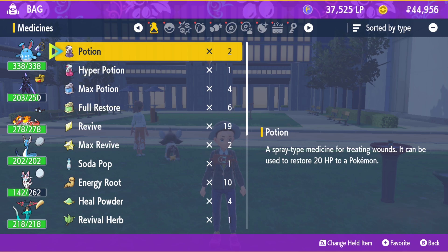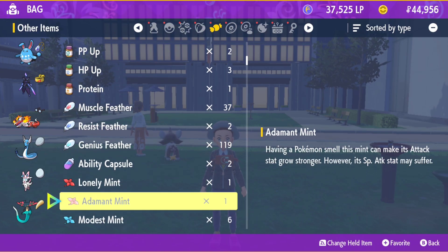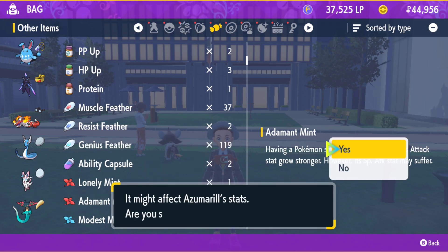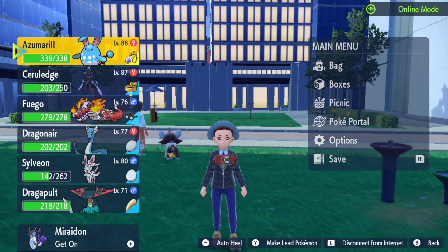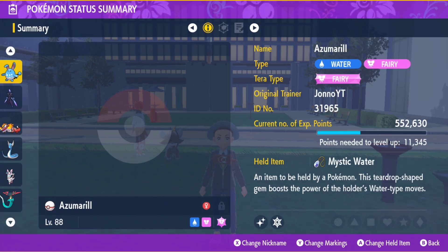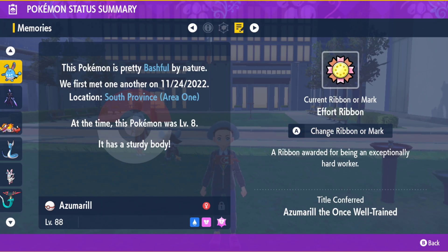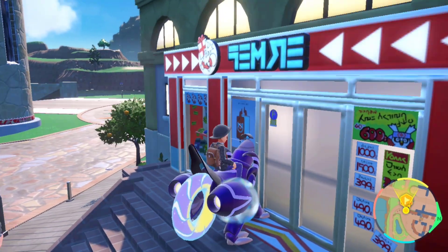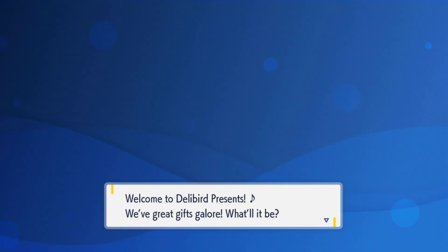Now let's move on. This step is one of the easy ones — it took me about 45 minutes total, but this part is simple. You want to get an adamant mint and use it on your Azumarill to change its nature to adamant. When you go to the summary it will still show the old nature, but you'll see that you're getting the boost on the stats — attack going up and special attack going down. You can buy the adamant mint from the Chansey store, and you can also get them from the current raid event with Salamence and Tyranitar.